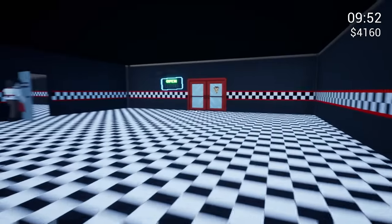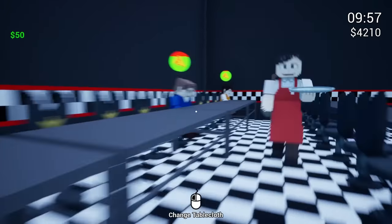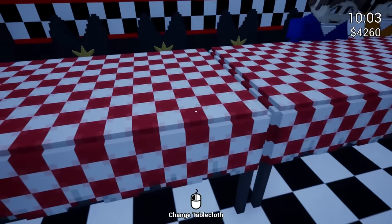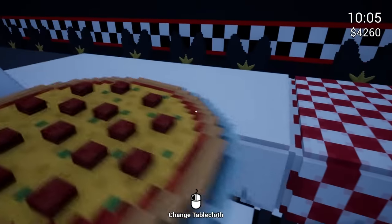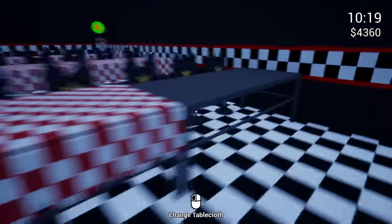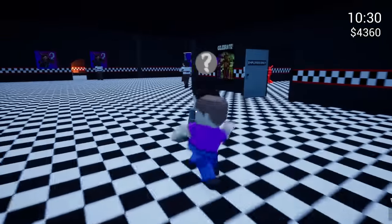Right now you have to be in here working to make anything. We have about $4,160. We should change the tablecloths — let's do the red checker one. I feel like this really matches the area, especially with the pizzas we're serving. The pizzas are paying out so huge right now. We need to put chairs on the other side but we're broke — broke in terms of purple guy money right now.